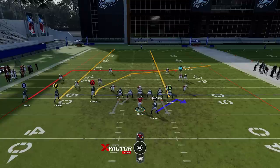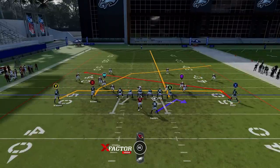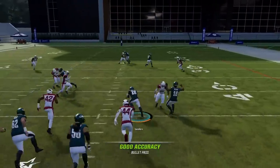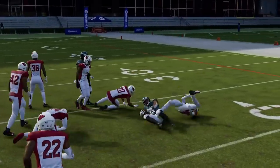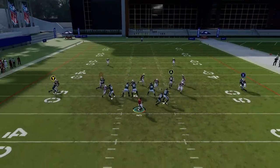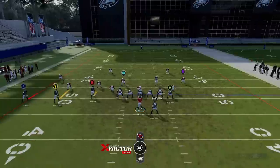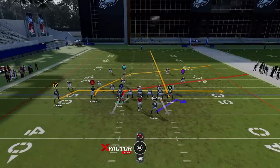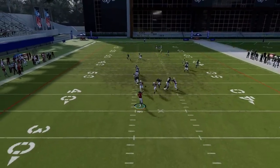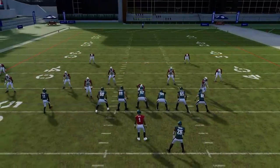Next up we have the Dagger. Put the A route on a streak, the Y route on a drag, motion across the X receiver and put him on a slant. The drag gets open at zero to five yards, the crossing route gets open at 20-25 yards, and the X route slant gets open about 10-15 yards. That gives you reads regardless of how your opponent sets their zone drops. The running back is a really good check down too. Everything here beats man and zone — just work front to back: running back, drag, crosser, and the slant as an emergency option.